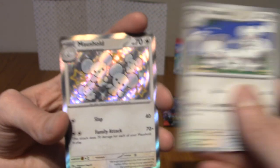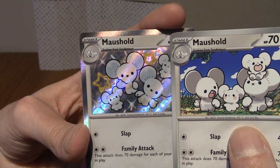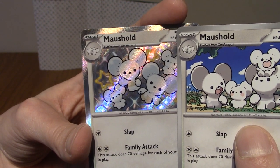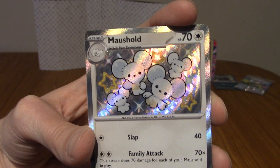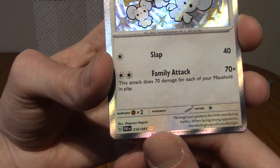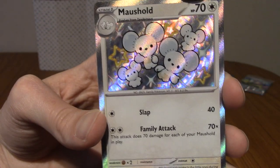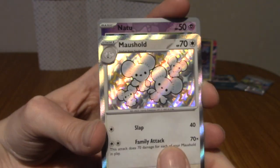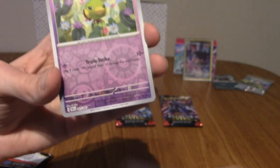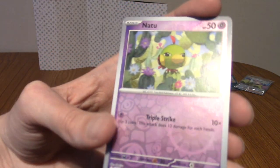This is Shiny Maushold, isn't it? Shiny Maushold is like slightly grey or slightly whiter. Either way, I think this is a Shiny Vault card. I'll take it — very cute. All of the card has a texture on it, which shows it as a special one.